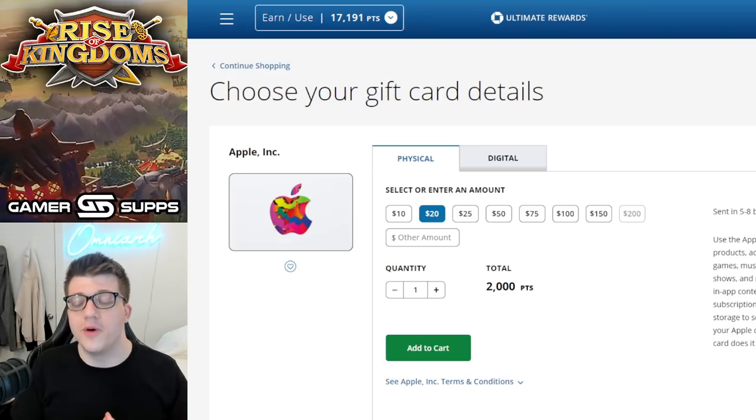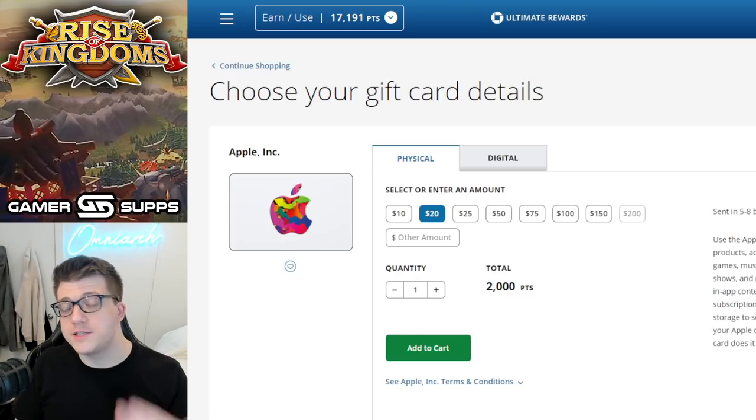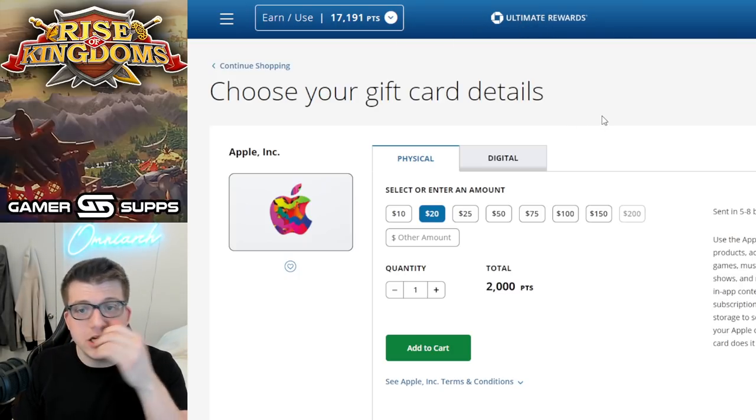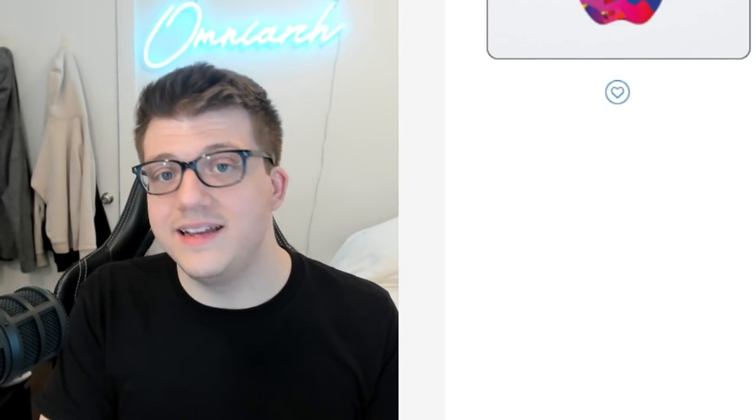I use Chase credit cards — I'm not sponsored by them, but the way credit cards work through Chase is that when you make purchases they give you points. My Freedom Unlimited card gives me 1.5% cash back on purchases in the form of Ultimate Rewards points. Here you can see I'm in the Ultimate Rewards points portal.